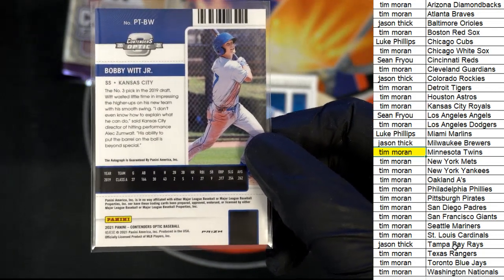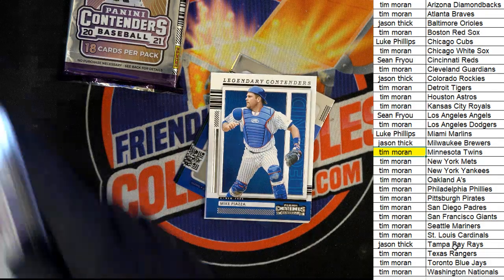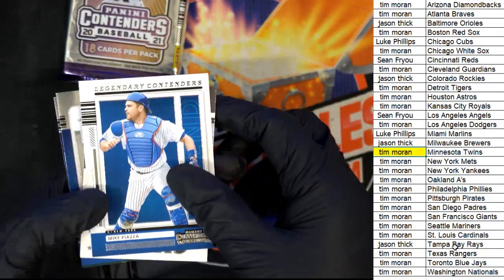Prism autograph — Bobby Witt Jr.! I was hoping there was a Bobby Witt in here. I thought there was Bobby Witts in here, I knew there were some Bobby Witts. That's so funny — all right, here we go, I can't believe it!